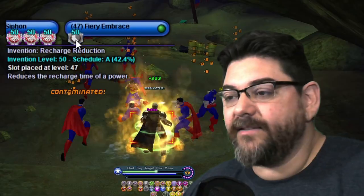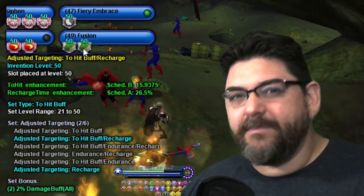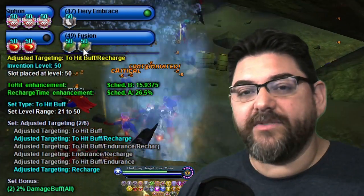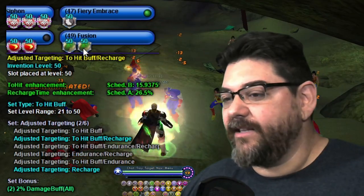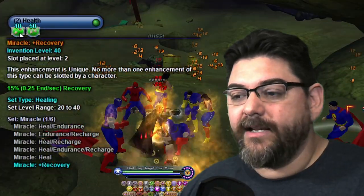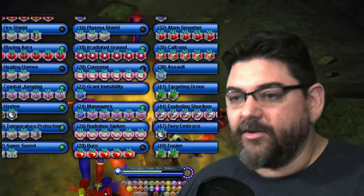Firing Brace just gets one recharge. If you want to switch out something to put two in there you could sacrifice one of the Adjusted Targetings, though you'd lose that 2% damage. In Health I put Miracle plus recovery and Numinous Convalescence for regeneration and recovery. In Stamina I just put the Performance Shifter. Hopefully that gives you a general idea of the build — you can tweak it to fit your style.